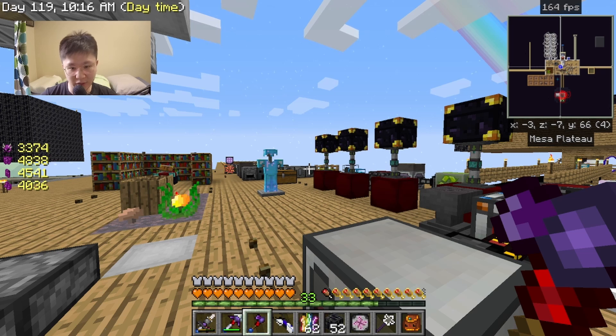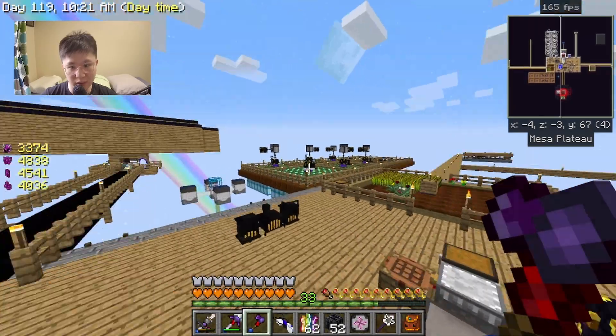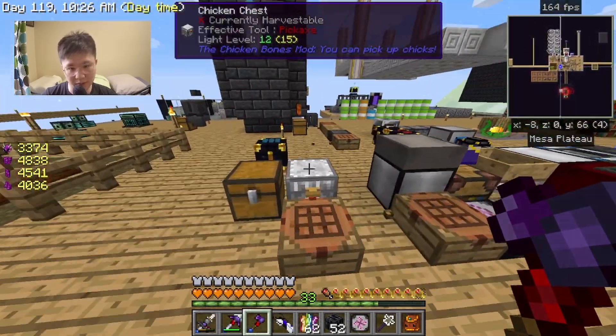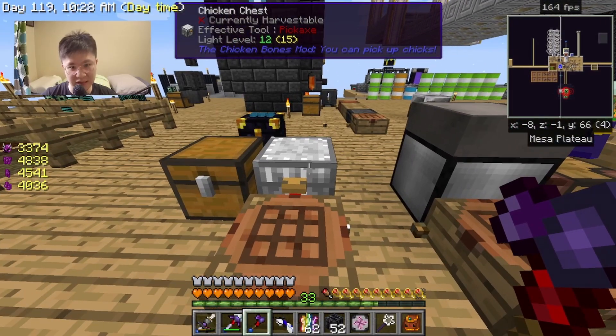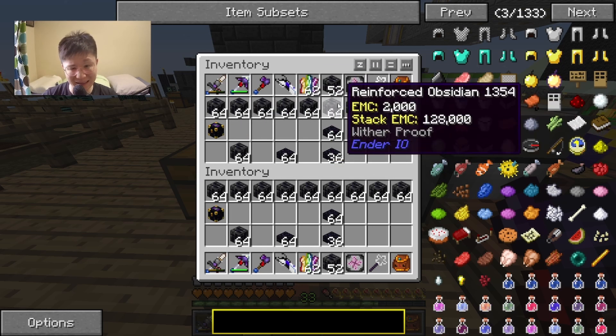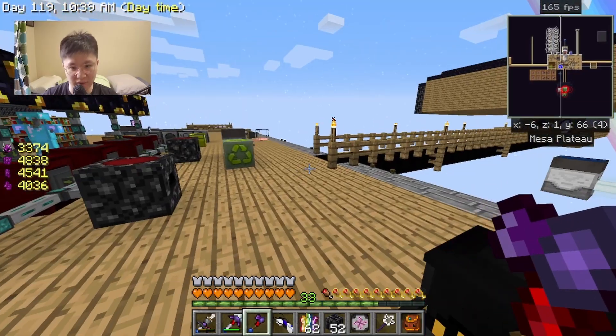Hey, what's going on guys, my name is Martin and welcome back to another episode of Sky Factory 2. Quite a bit of changes have been made. Most notably, I kind of cheated with the chicken chest. The chicken chest is really overpowered in that it can allow you to duplicate anything that is stackable within your inventory.